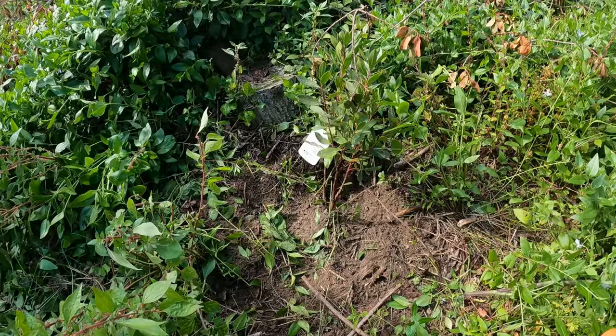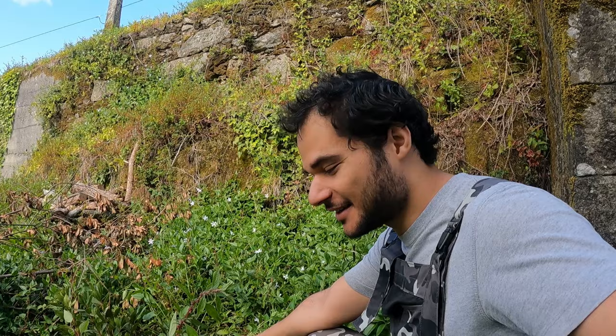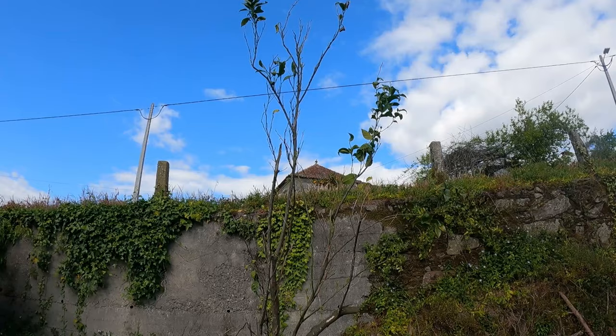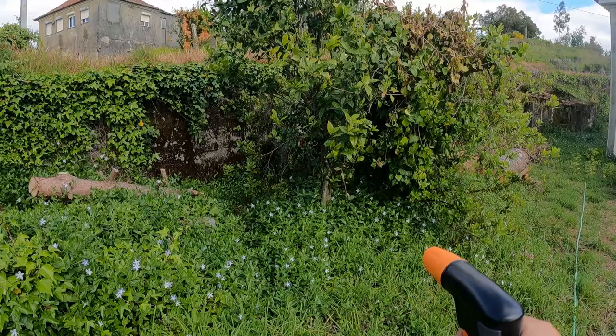Baby strawberry tree, or medronho tree — I just planted it today so I can make aguardente, which is basically strawberry tree vodka. Very nice. Another orange tree, not looking too good. Grand medronho tree, and finally another orange tree.